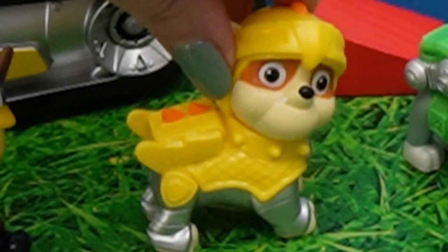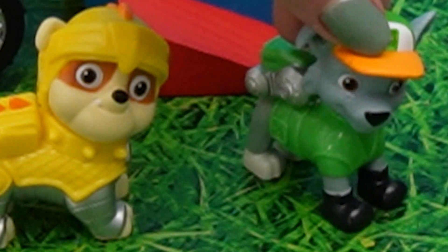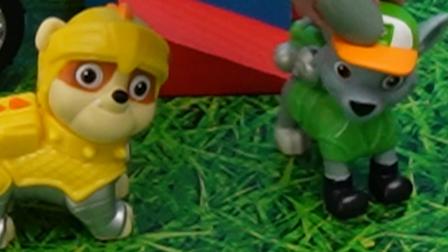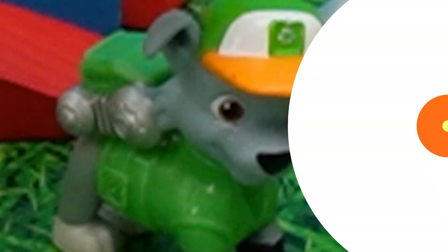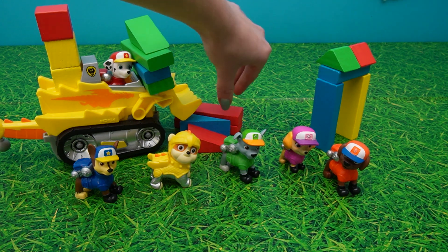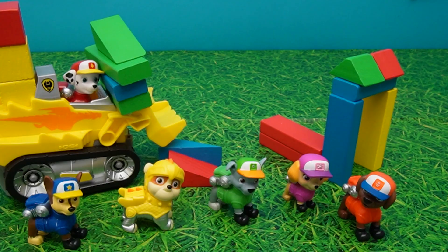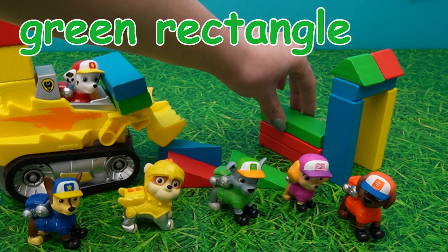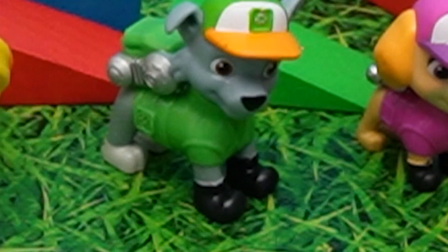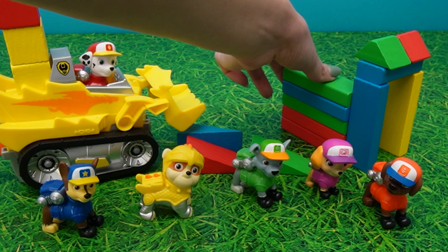Alright, Rocky, you're in charge of organizing the blocks! I think we should put all of the rectangles on the bottom to make it nice and strong! Miss Hands, please could you help? Of course, Rocky! We've got these two really cool red rectangles here, so let's just put those like that. Let's take this green triangle off - that's not what we want. Rocky wants the rectangles! So I'm gonna place this green rectangle on top here. Looking good! We're gonna place the blue one there. Oh, this looks so cool! And then we've got the green one on top.